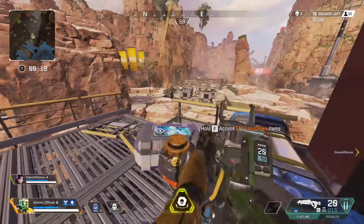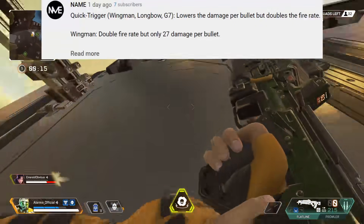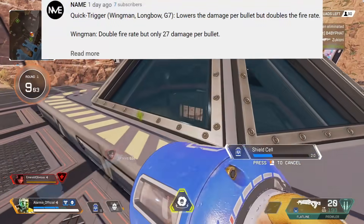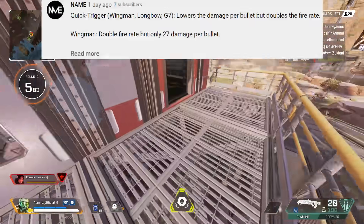Our next idea comes from a guy called Name. His hop-up idea is Quick Trigger — for the Wingman, Longbow, and G7. It lowers the damage per bullet but doubles the fire rate. For example, the Wingman would double its fire rate but only do 27 damage per bullet. I really like this idea.